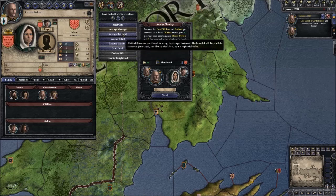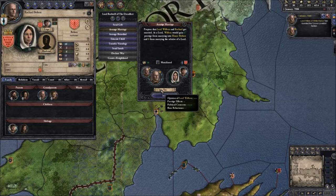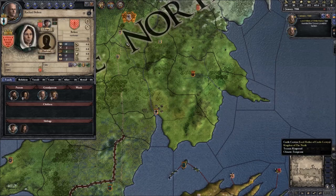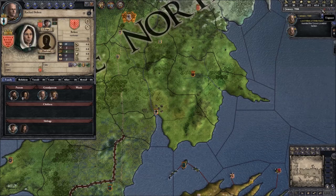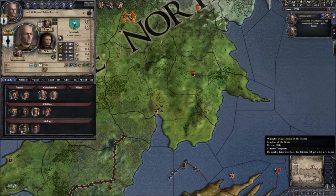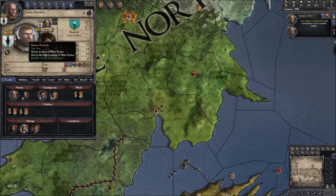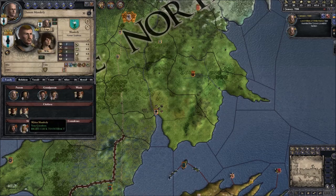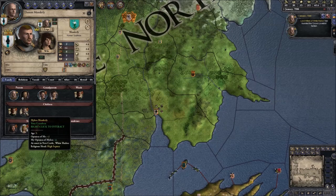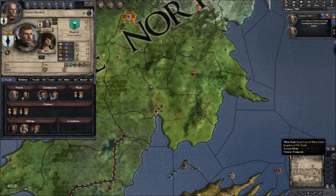I'm going to right-click her and click Arrange Marriage — it says yes here because it's likely their lord will accept. Then I press send. That has sent a marriage proposal to the Boltons and when we start the game they will receive it. The next thing is to go back to our character page and check out the next bit on the side — it's an unlanded son. I've got a son called Damon Manderley, he's got a wife and two children: Duncan Manderley and Mylon Manderley. He has no land of his own but will inherit White Harbour when I die.